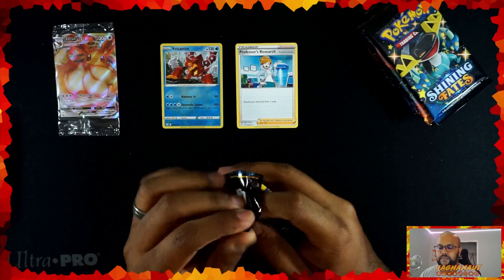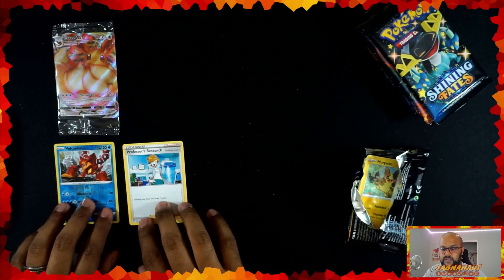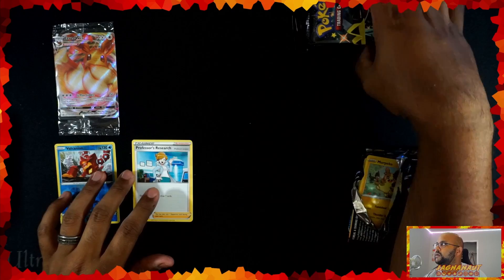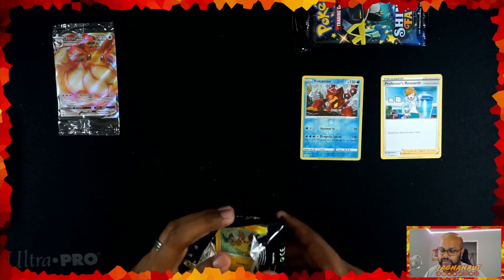Our reverse is our Volcanion — that is a rare. Very good start. And then our rare is the Professor's Research. Starting off strong with that reverse rare combo in the box.